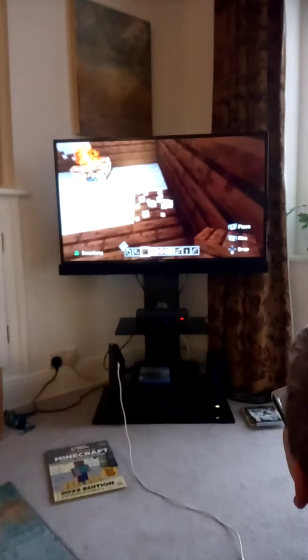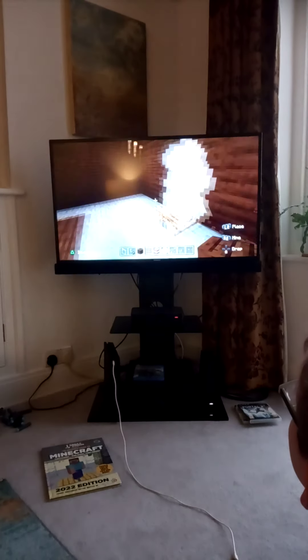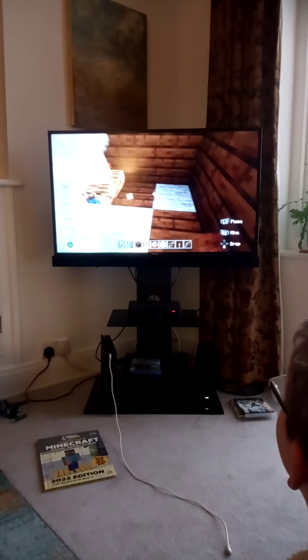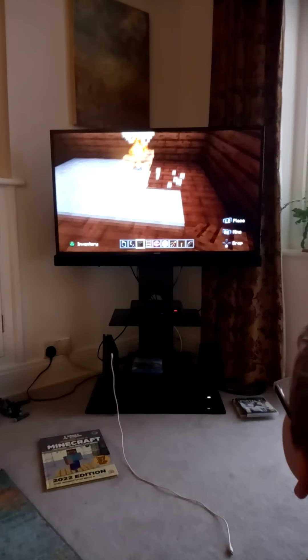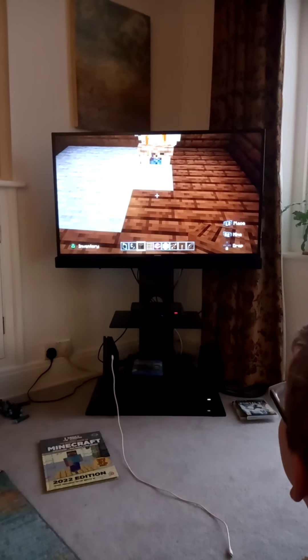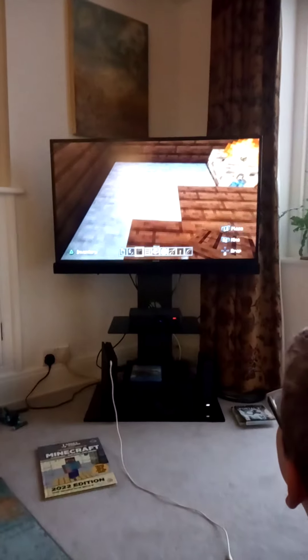So talk us through what you're doing then. I'm just doing the flooring — wooden flooring. This is a wooden hut, so I do need to add it. And it needs to have a dart. I'm making a farm but I did blow up a bit of outside.